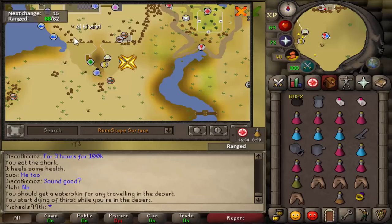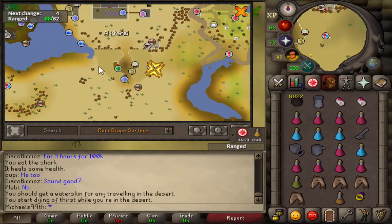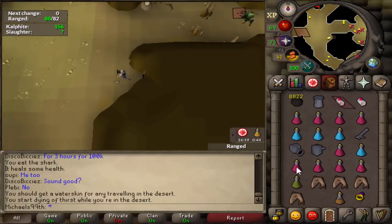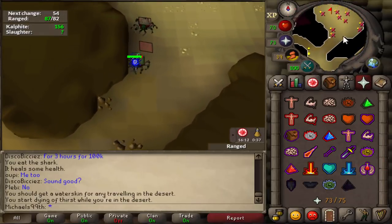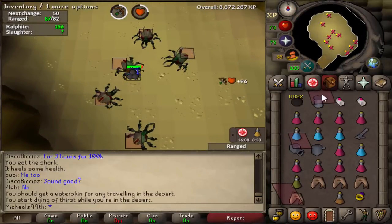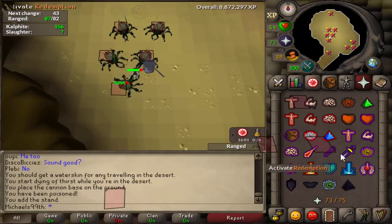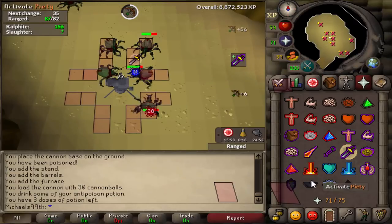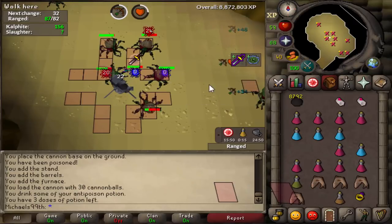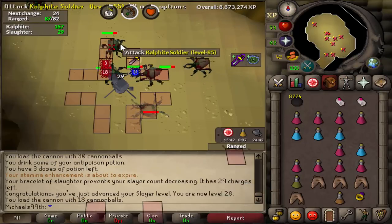The next Slayer task is Cave Crawlers, right next to the Shantay Pass. You can either teleport with the Glory to here, or with the Polvneach teleport — it's your own choice. Don't forget your Antidote++. I usually do it with overheads because it's more chill, but you can just bring food. I place the cannon right here where OSBuddy tells me to, then stand in the northeastern corner of the cannon, put up Protect from Melee, and drink a potion. You can mostly AFK it. Also use Slaughter Bracelets because this is a really good task with really nice experience per hour.